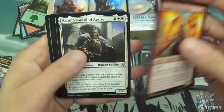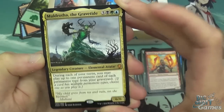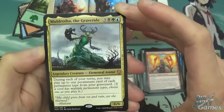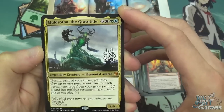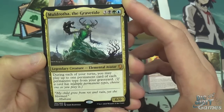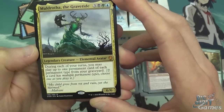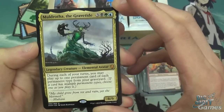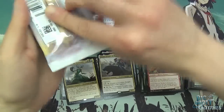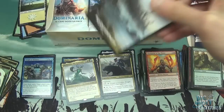And then Baird, Steward of Argive. And then our second mythic — Muldrotha, the Gravetide. Solid card. I managed to make this work and have this played against me at pre-release to good effect. Three, a black, a green, and a blue for an Elemental Avatar, which is a 6/6 — so 6/6 for six, with fairly tough colours to get out. During each of your turns, you may play up to one permanent card of each permanent type from your graveyard. Pretty good — it's probably going to see a lot of play in Commander. There's a chance it will see play in Standard as well, but it's a little slow compared to some of the decks that will be coming out, but could be fun.